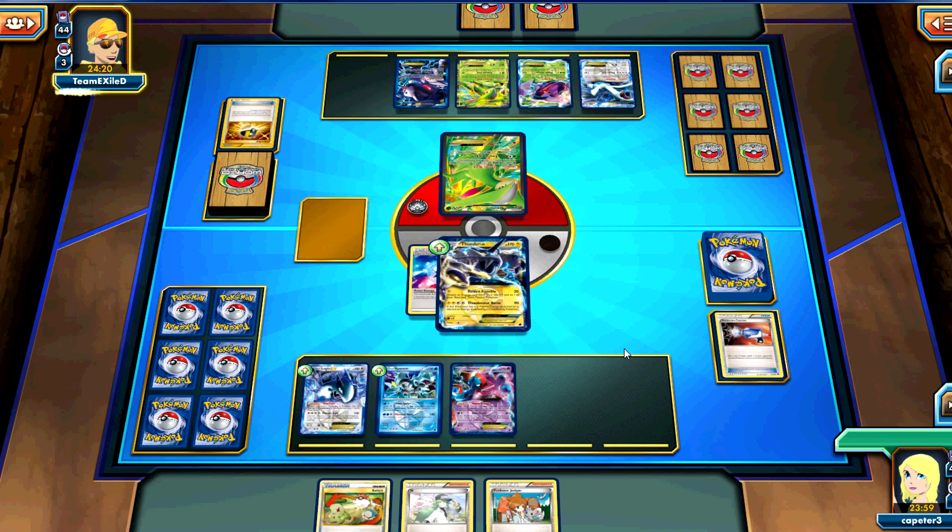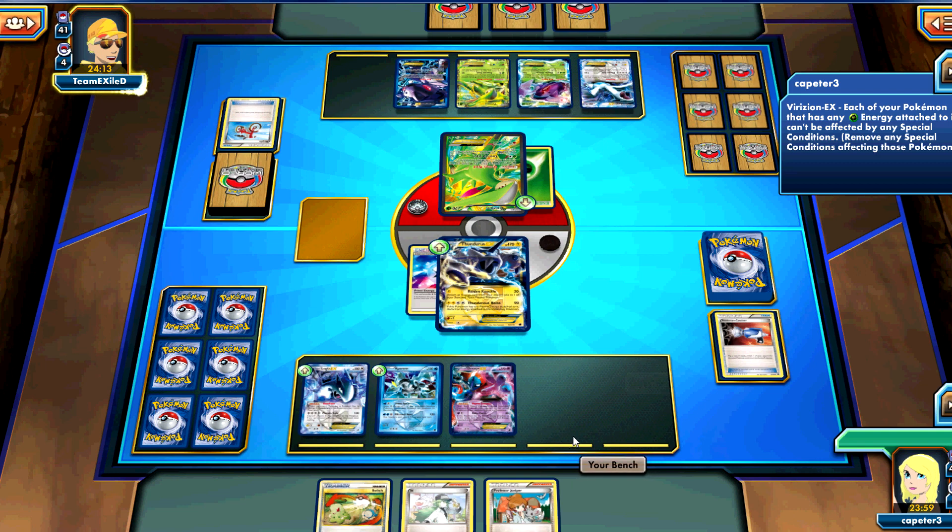I get an all right turn one, but definitely nothing spectacular. We see a Bike for three, and we're going to see an energy attachment to Virizion. I'm guessing not much else. I don't know, maybe he's got an Ultra Ball for a Roselia or something.